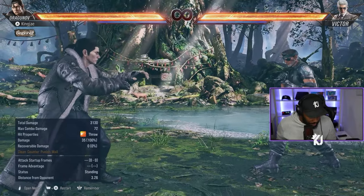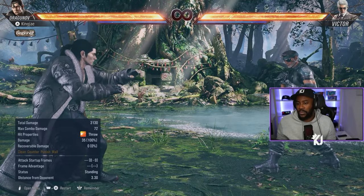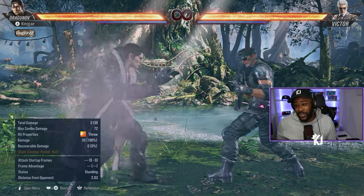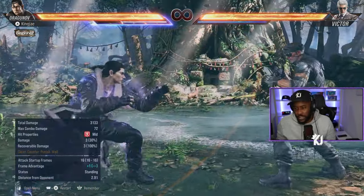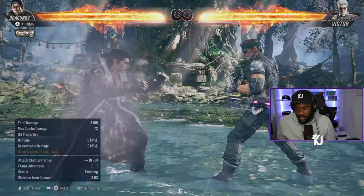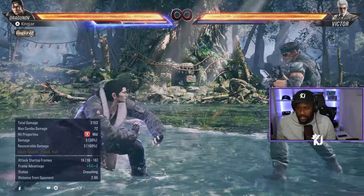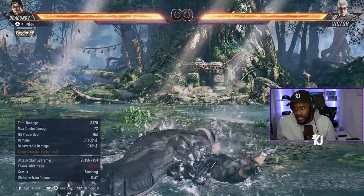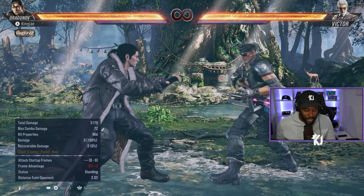On top of that, 4,4,2,1+2 is unbreakable in heat. He can also do the tackle off his heat smash — you press down back 1+2 for it and then you get the tackle, which is again unbreakable.